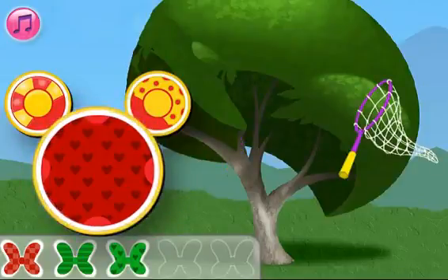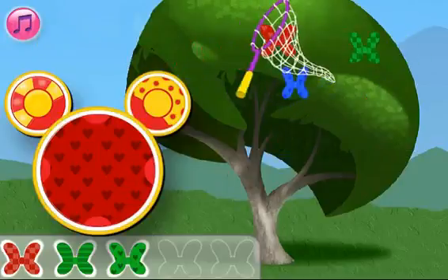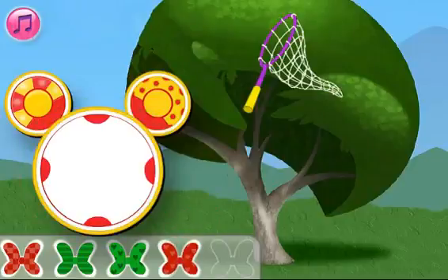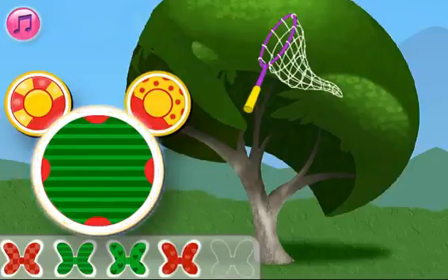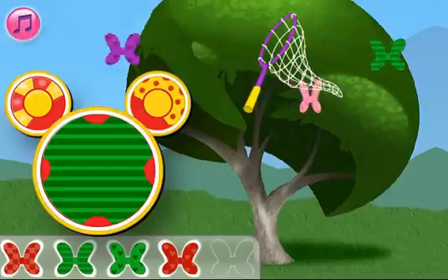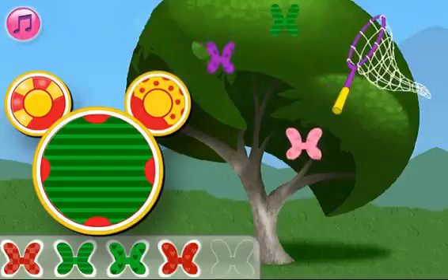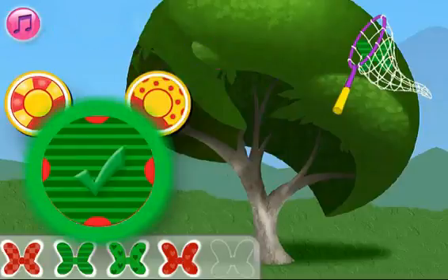Touch the red ball with stripes. Nice! We need to catch the green bow with stripes. Good catch!